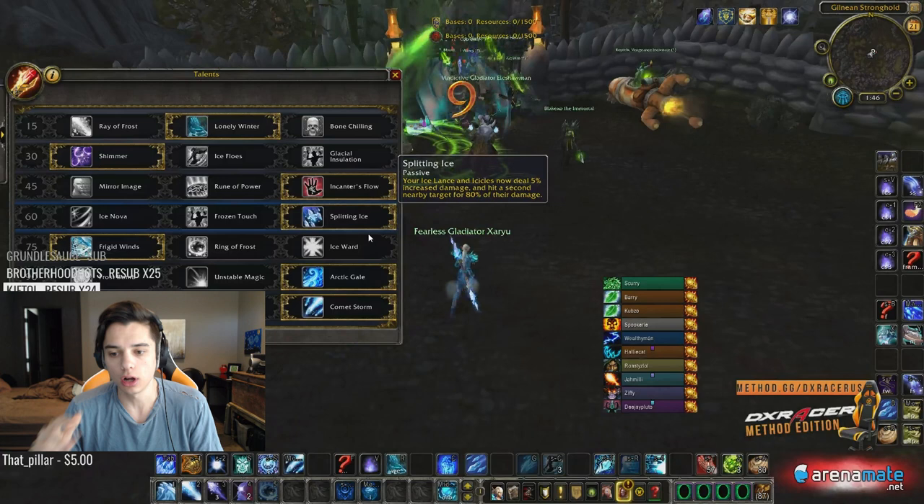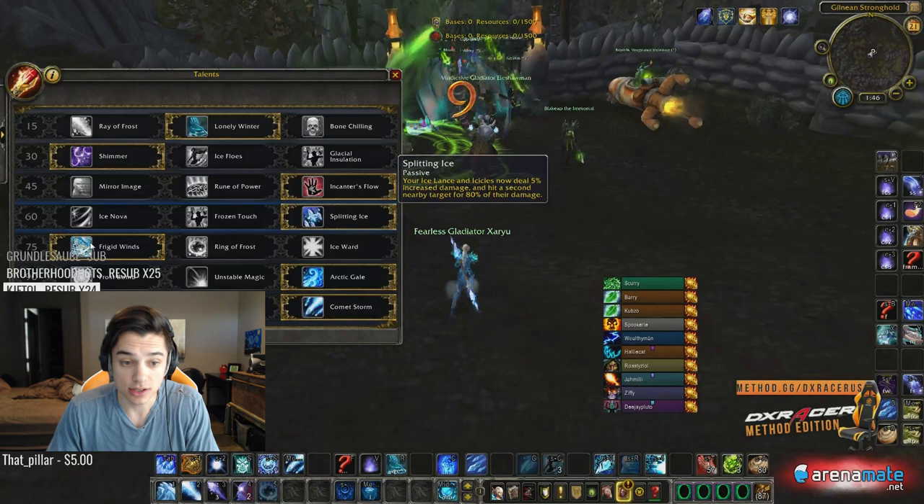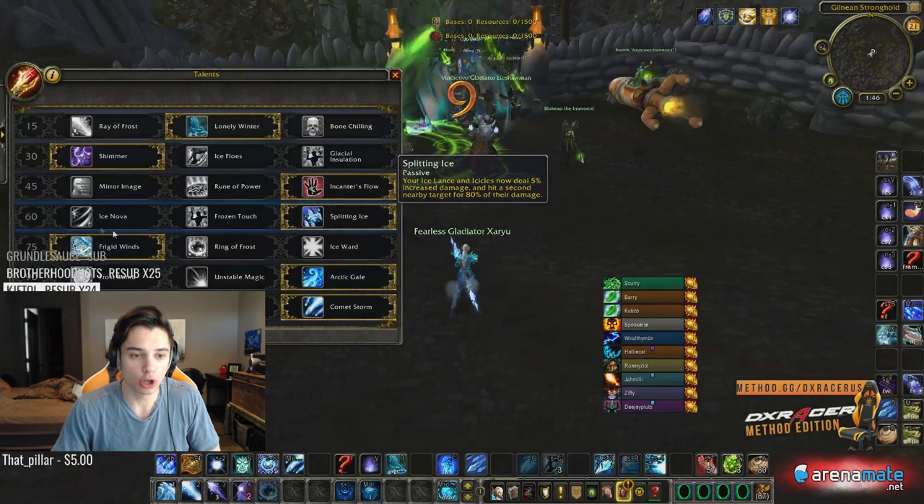I went Splitting Ice to get a little more cleave damage. RBGs aren't all about burst but also about cleave — you can start cleaving things down with a shadow priest, a UA lock, and just cleave everything. Splitting Ice definitely helps with that. I'm going Frigid Winds instead of Brain Freeze to keep everybody slowed, and Frigid Winds paired with Arctic Gale means my Blizzard is going to be bigger and everyone moves slower.